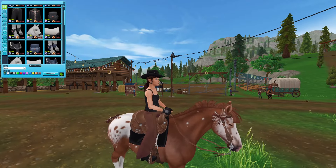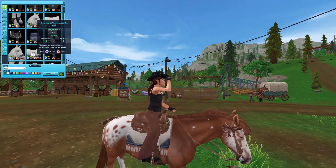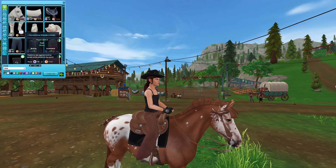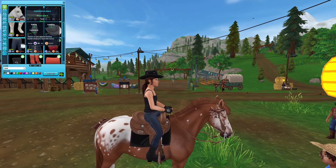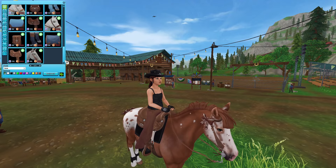And then another set: saddle bag, leg wraps, the bozo, saddle pad, saddle. Boots again that you can't see, gloves, hat — oh my god, these are gorgeous — pants, and the shirt. And that's it.